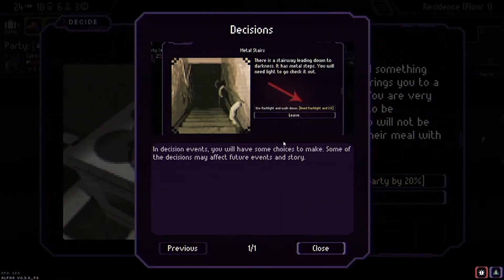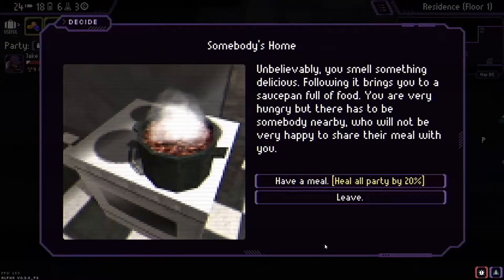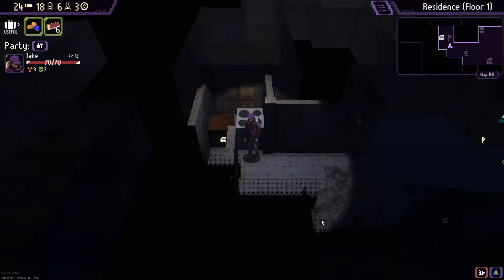Decision event: metal stairs. In story events you'll have choices to make, and some decisions may affect future events and story. 'You smell something delicious — following it brings you to a saucepan full of food. You're very hungry, but there has to be somebody nearby who won't be happy to share.' I'm going to take it. Lovely.